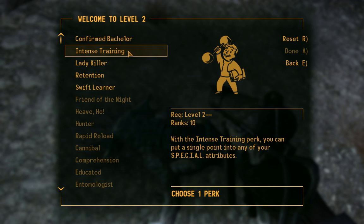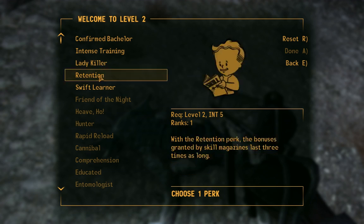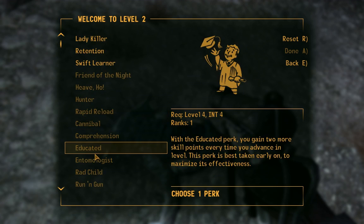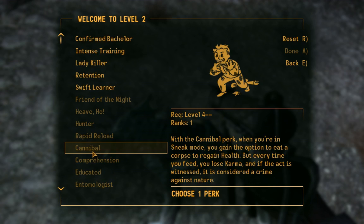I get to pick a perk. Confirmed Bachelor is plus 10% damage to male opponents, and outside of combat you get unique dialogue options with members of the same sex — the homosexual option, basically, you can flirt with dudes. Intense Training gives you plus one to a stat, which is very good. We may take it multiple times for different stats. Lady Killer is 10% bonus damage against women and you get special dialogue with the ladies — I might take that actually. Retention makes magazines last three times longer. Swift Learner gives 10% more experience, but it's actually a bad pick because you usually hit the XP cap anyway and most enemies scale up in level with you, so being higher level isn't necessarily an advantage if you're behind on a perk.